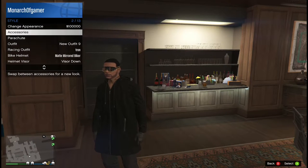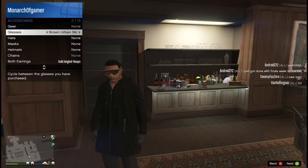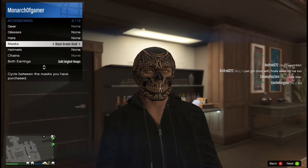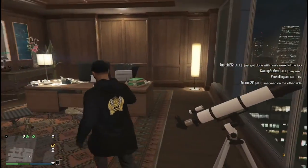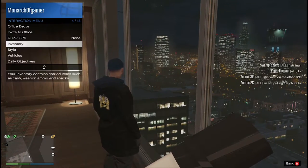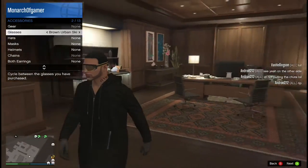Then go to your apartment where you have the telescope. Wear the mask you want to glitch — I'm wearing the black ornate mask from the new DLC. Do the glitch to wear an accessory on the mask: run to the telescope and keep pressing A or X depending on your console. As soon as you step off the telescope, choose which accessory you want to put on — I chose the brown urban ski mask.